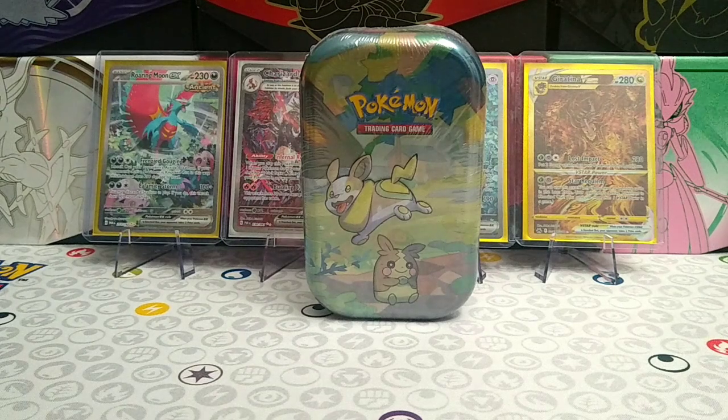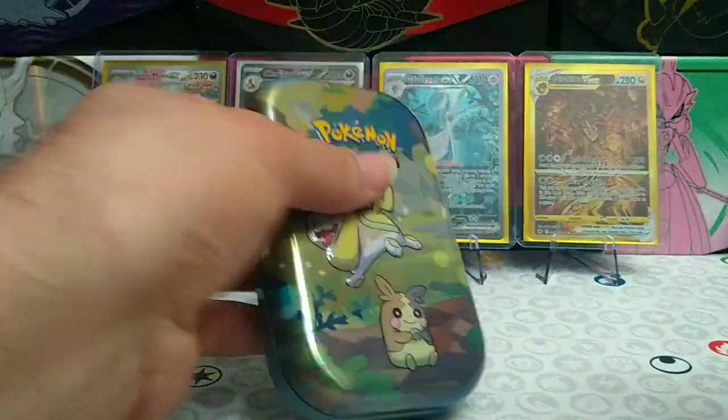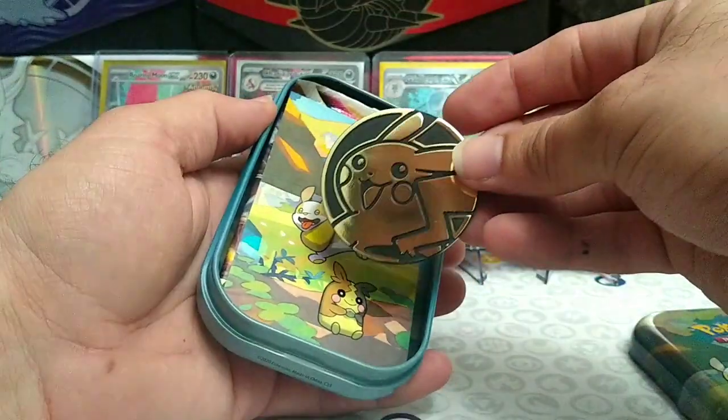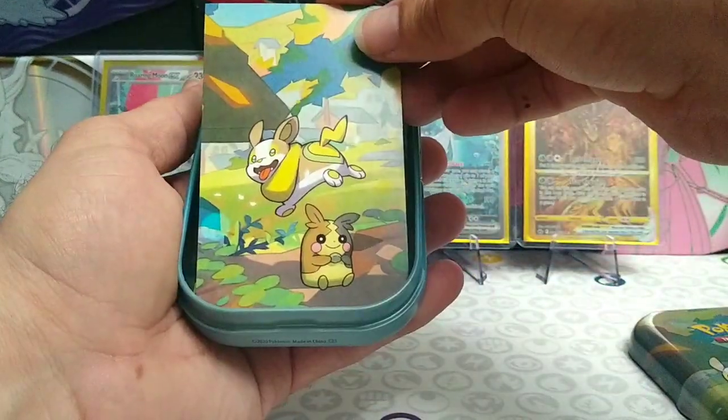Hey guys, welcome back to the channel! Today we have a Galarpals pin with C23 on the bottom, hopefully containing Astral Radiance and Lost Origins. We shall find out though. We have another Pikachu coin with the Yamper artwork.